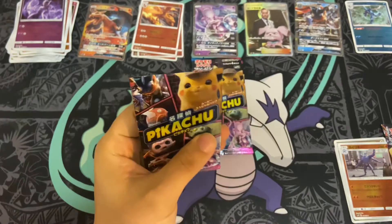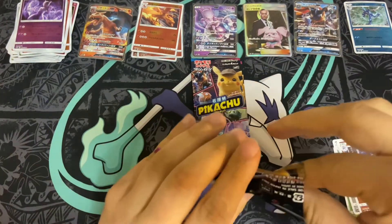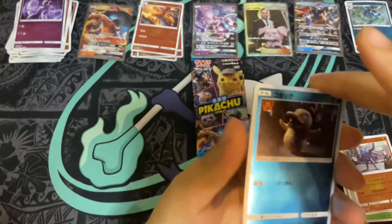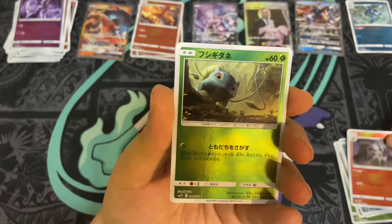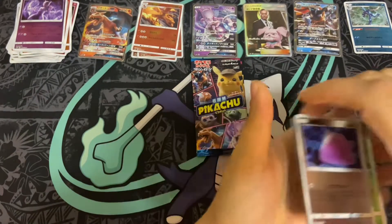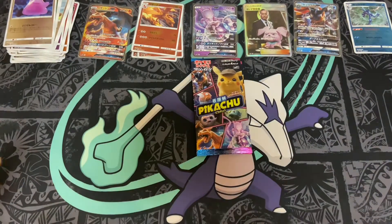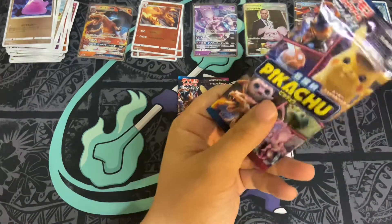I haven't really been paying attention to how many Pikachus we pulled, but more Pikachus — I think I only remember pulling one or two. Arcanine, Arcanine, and another Ditto. So Dittos are pretty common in the Japanese set — I thought they would be a little more rare, but I guess they're only rare in the American set.